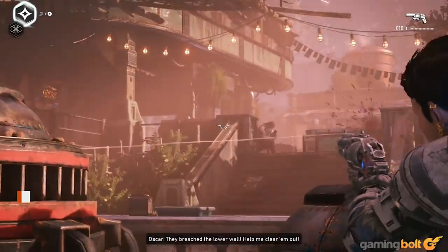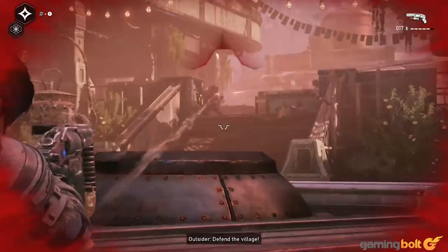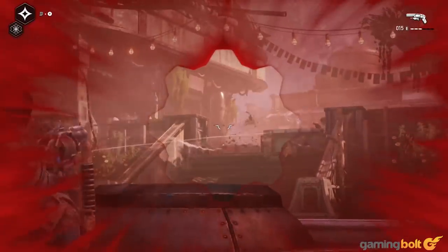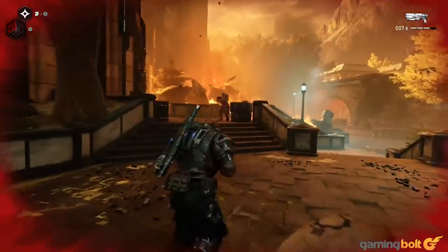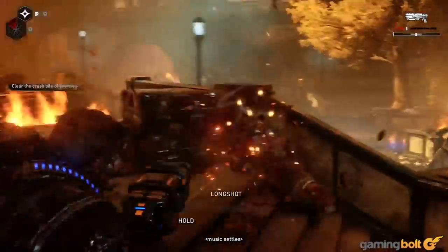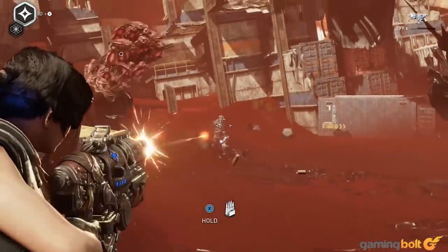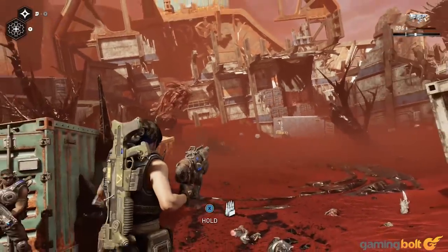Relic Weapons: Relic weapons are special variants of certain weapons which come with buffs to make them more effective, and can also be upgraded to make them even deadlier in combat. That said, they're also incredibly rare. When you're exploring and playing, be on the lookout for the recognizable Gears of War Crimson Omen symbol in the environment. If you spot one on a wall, or on a rock, or some other place, there's a relic weapon close by.